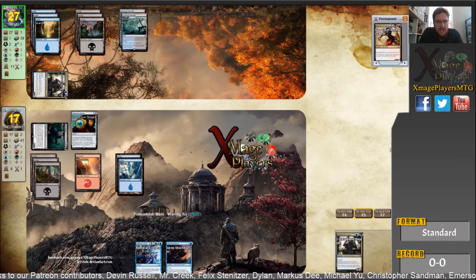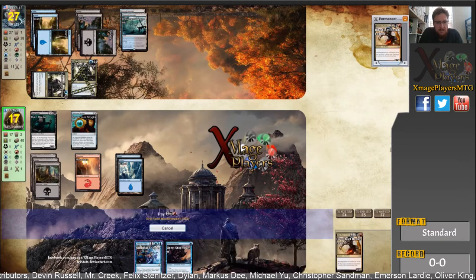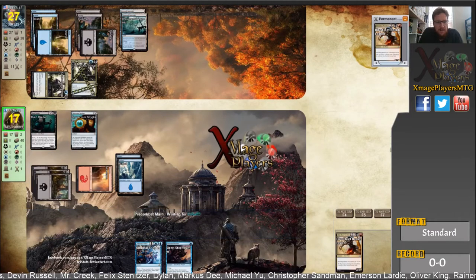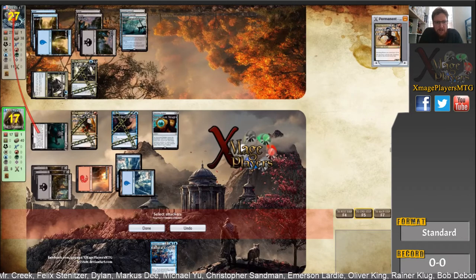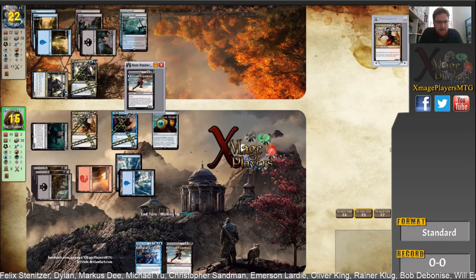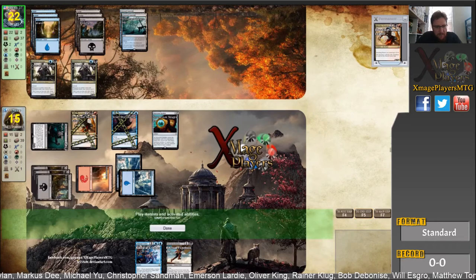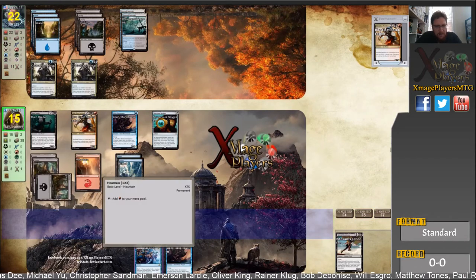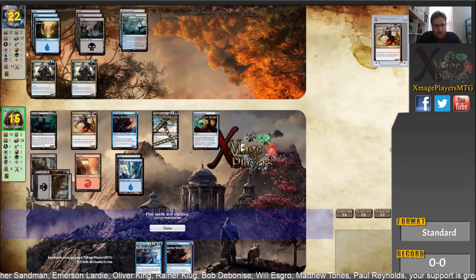Ruin Raider would prove to be a very important card — it's going to start netting me massive card advantage. You can see he's up to a huge 27 life. Now he's got another Contraband Kingpin. There's the Neckbreaker — so I'm going for the Neckbreaker. I'm going to play out the Storm Tamer first — I did that wrong, it should have been Storm Tamer first. Again I get the trigger from Ruin Raider. Kite Sail Freebooter — you can see he's down to two cards off the draw now. I've got Diafleet Neckbreaker protected by Siren Storm Tamer.